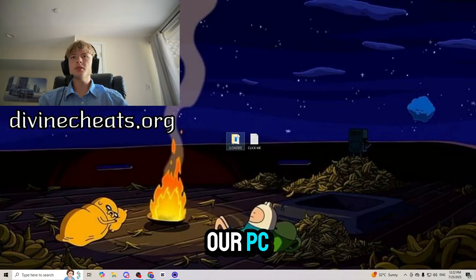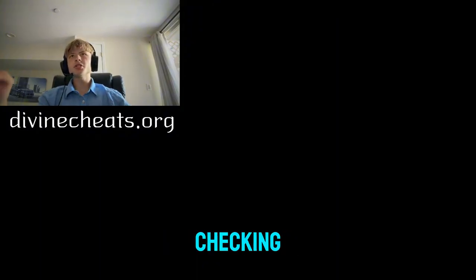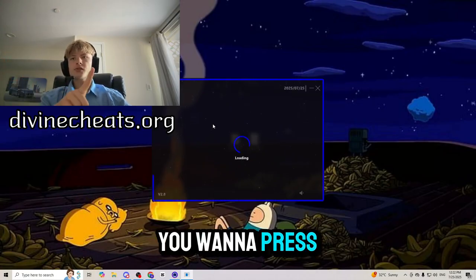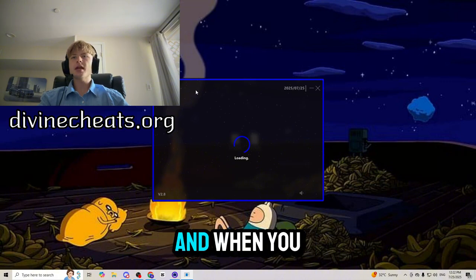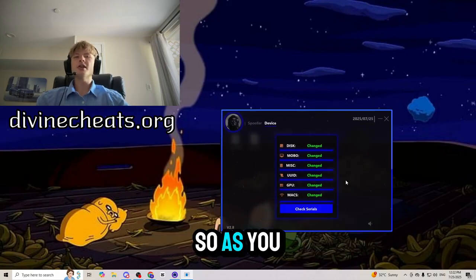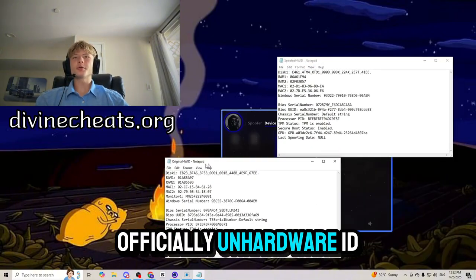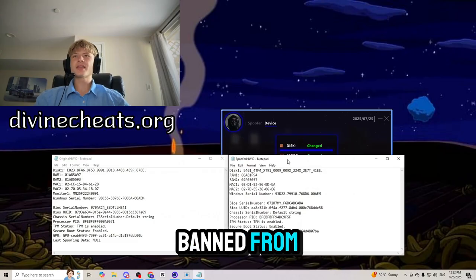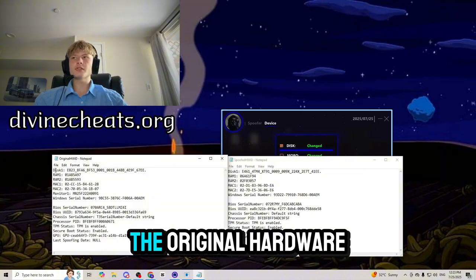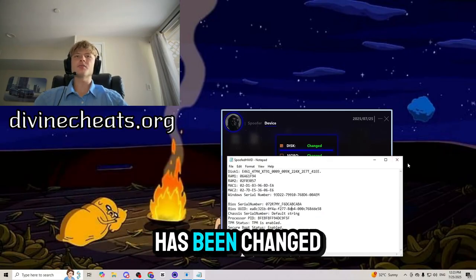I have just restarted the PC. Now what you want to do is run the spoofer as administrator one more time, because we are going to check if the serials have actually been changed. Sign in again, and then press the device option — when you press on that, you'll be able to see that all of your serials have been officially changed. As you guys can see, all of my serials have officially changed, meaning we are officially un-hardware ID banned from any of the games we were banned from. You can also compare and contrast the original hardware ID versus the spoofed hardware ID, and if they are completely different, everything has been changed.